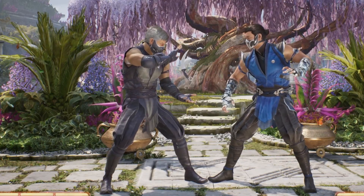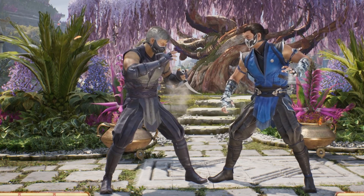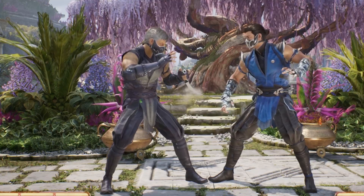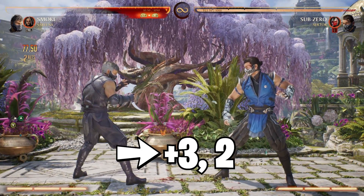The second version of this combo does a little more damage but requires more resources. I'd recommend only going for this version if you're trying to drag on time or really want to win a round, since it only adds 2% total. You're going to start this version off by using Tricky Crambit, pressing forward 3, 2.